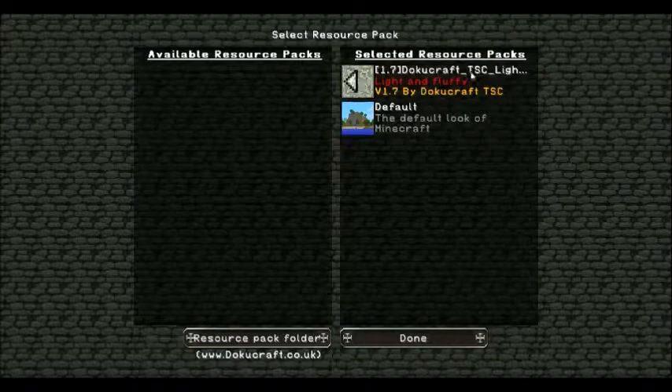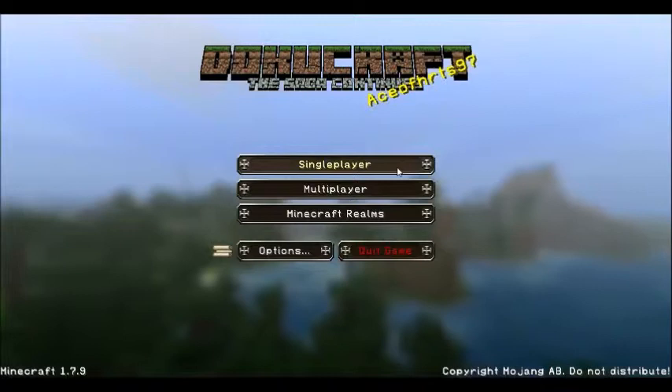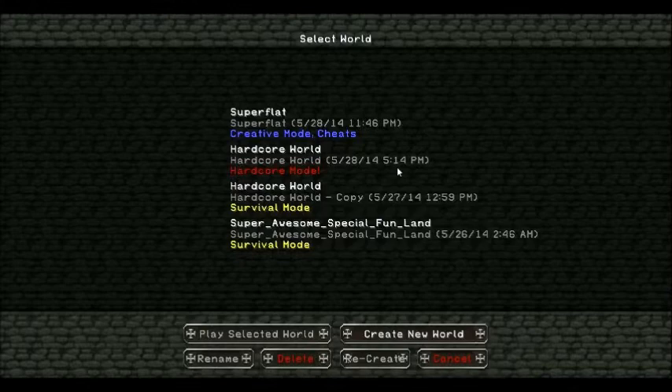And there's all this other stuff. I have a resource pack, it's called DokuCraft. I don't remember what this particular version is called — it is the light and fluffy version. There are three different kinds. So if you like my resource pack, be sure to check it out for yourself and get it. And I might do a video on how to install resource packs or get them to work or whatever you may need.